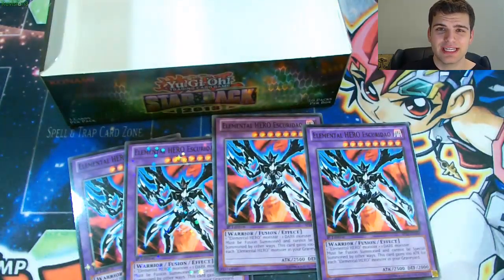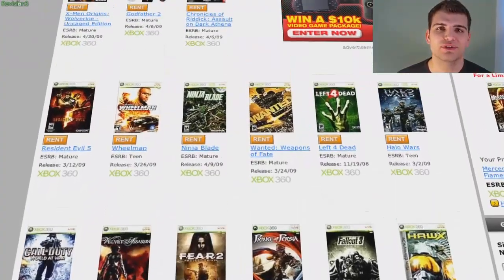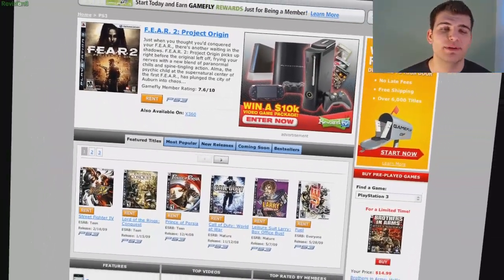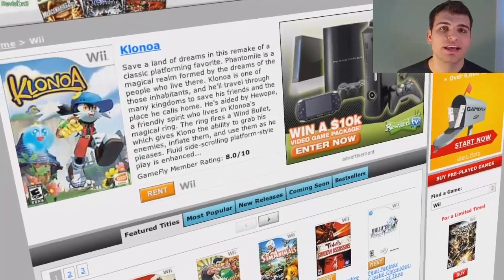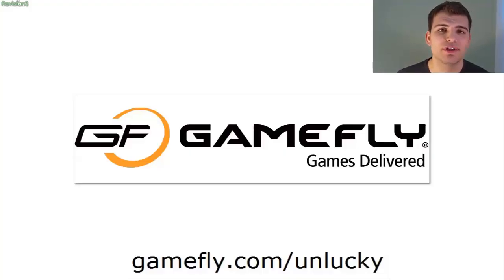Alright before we do our recap let's take a look at today's sponsor, Gamefly.com. Gamefly is the largest online video game rental service that offers you a choice from over 8,000 new and classic titles across all consoles and handhelds. With plans starting at $15.95 a month, Gamefly members can rent one to four games at a time and keep them for as long as they like. Once you're done playing your game, send it back and Gamefly will send you the next available game on your list. Members can also play hundreds of PC games for free with unlimited PC play. For a 15 day free trial go to www.gamefly.com/unlucky.